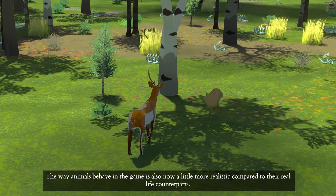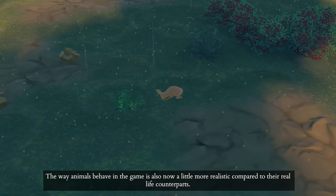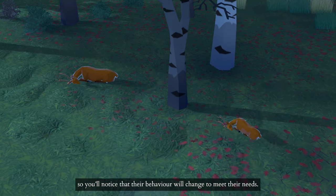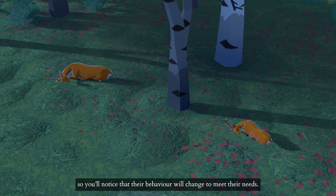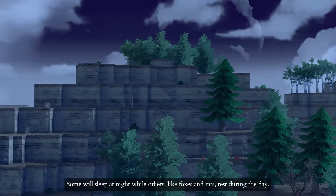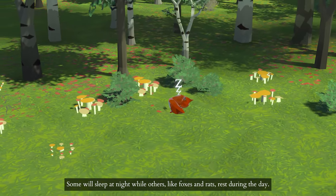The way animals behave in the game is also now a little more realistic compared to their real-life counterparts. They now require food and sleep, so you'll notice that their behavior will change to meet their needs. We've also added a unique sleep schedule for each animal. Some will sleep at night, while others, like foxes and rats, rest during the day.